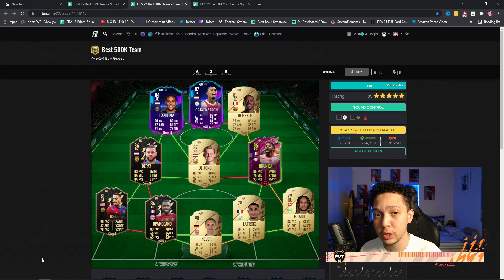You could play this as a 4-3-2-1 with Depay as striker and Gravenberch as LCM, or for a more defensive approach go 4-1-2-2 with Junge as CDM, Gravenberch as LCM, and Nkunku as RCM. Then Depay and Bale as strikers, Dembele CAM. Upamecano and Lacroix at center back — really solid backline. Juma (sorry if I mispronounce) is probably the best UCL Road to the Knockouts card I've faced.